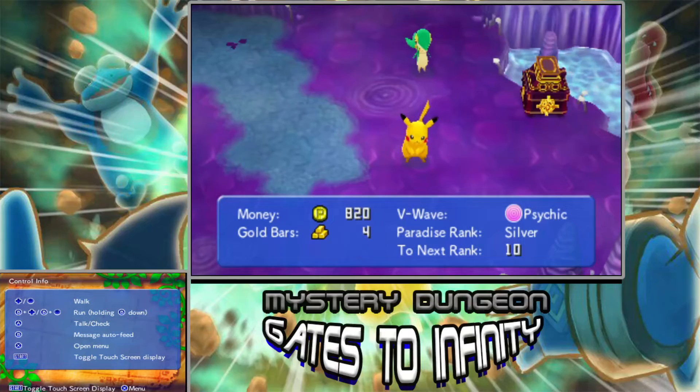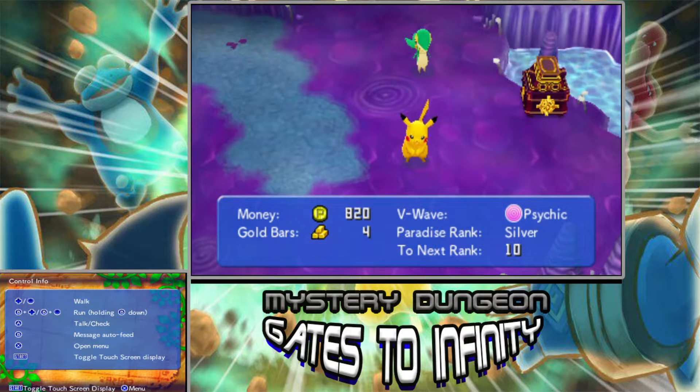Hey there Proxians, this is Proxify here, and welcome back to another episode of the Pokemon Mystery Dungeon Gates to Infinity Let's Play. If you guys missed out during our last episode, we are now heading into the Tyrian Maze. We need to battle the next boss, which is Salamence and the Chandelures. We only have two more bosses left — that's Salamence with the Chandelures.